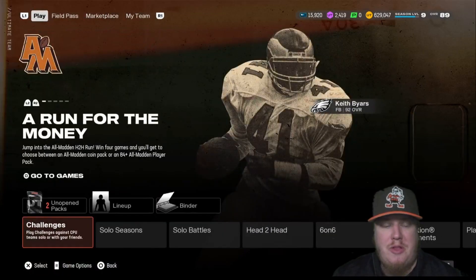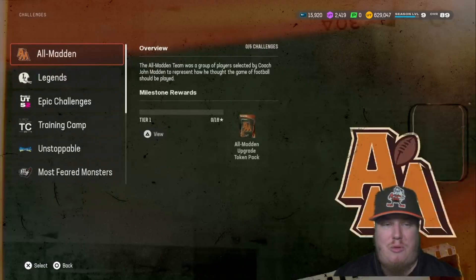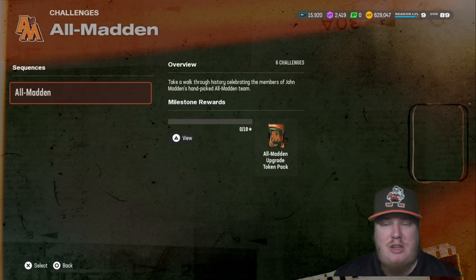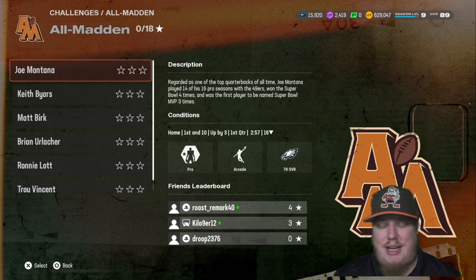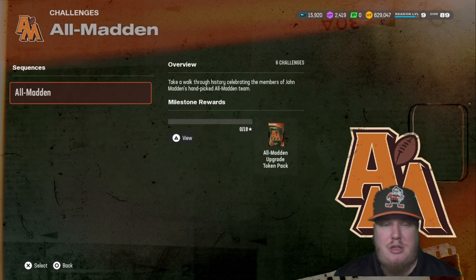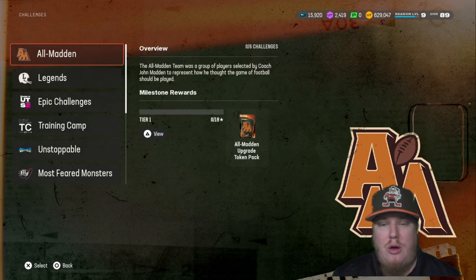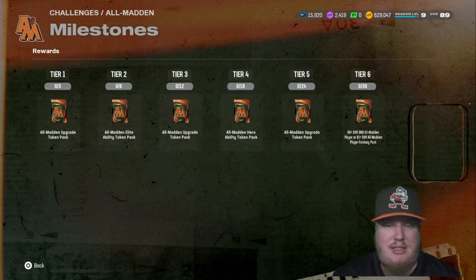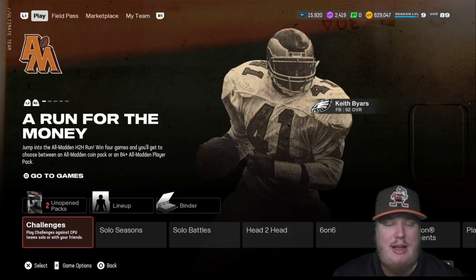We also have challenges with this release — All Madden challenges that give some great rewards. There are six challenges to knock out, each with three stars apiece, so they shouldn't be too bad to complete. We're looking at a total of six tiers in the reward path, including upgrade tokens, ability tokens, and an 86 overall account-bound player choice pack at tier six.